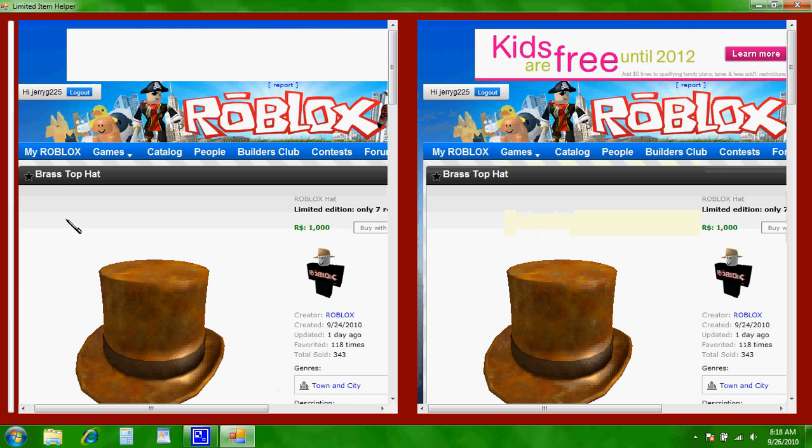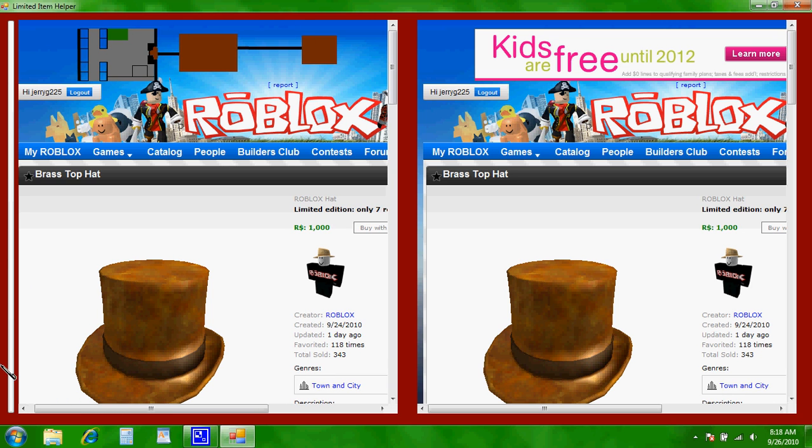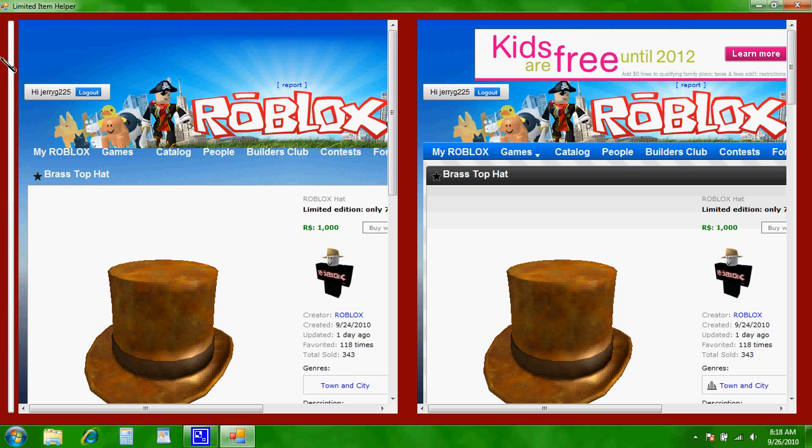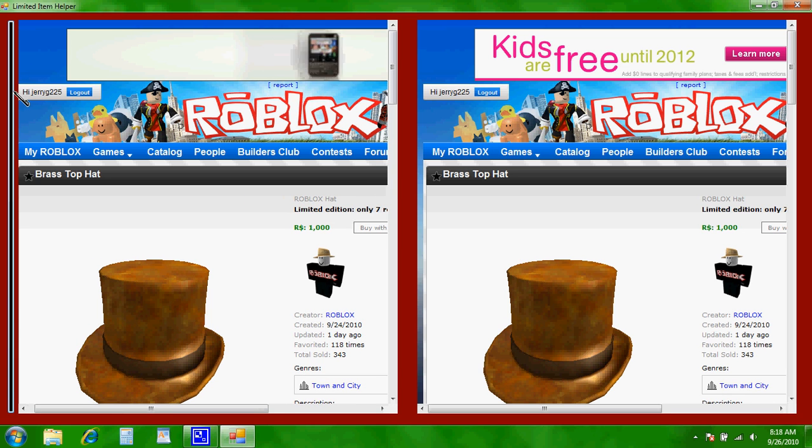And now whenever you want it to stop, it's changed white. If it's white, that means it's refreshing. And if it's black, that means it's not refreshing. So when you want it to stop refreshing, just hit the white bar.